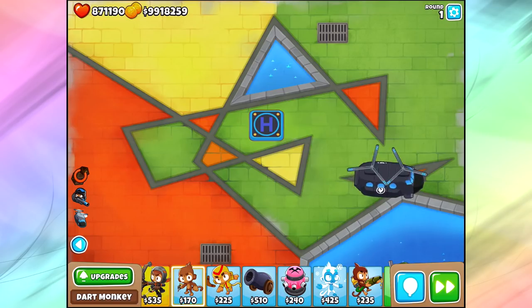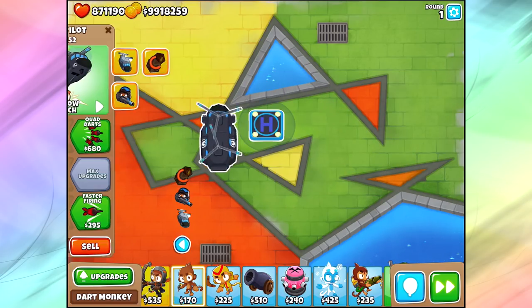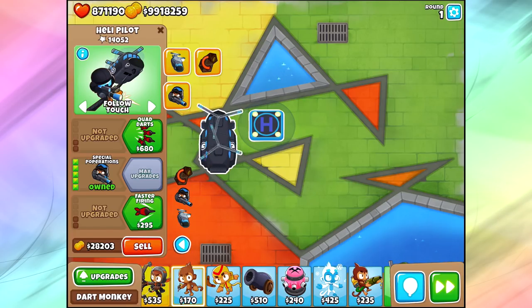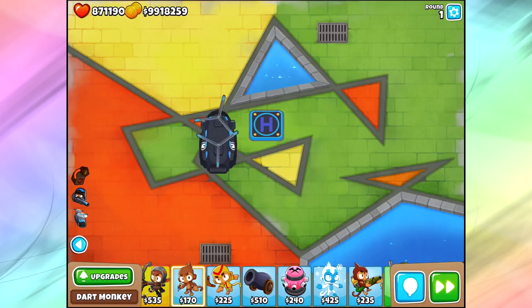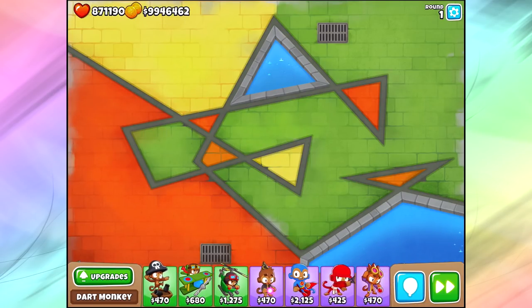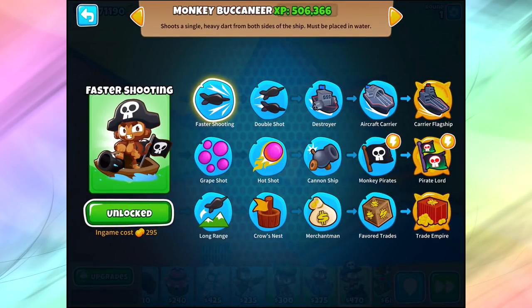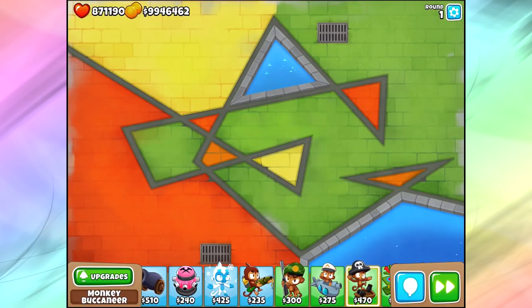With the Special Poperations ability, you want to pop it down right when balloons are coming out. Sending out 150 spaced rainbows, we see a lot of pierce happening — he doesn't last forever but does a pretty good amount of damage. He's not great against MOAB class balloons and BFBs, but still not bad. He's basically very similar to a Crossbow Monkey — he does both pierce and damage at the same time. I like him, he's fun, but I probably won't use him all that often.